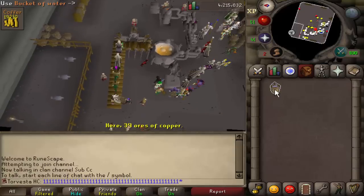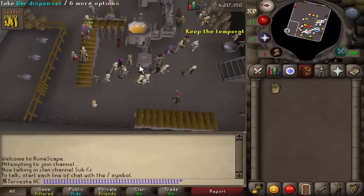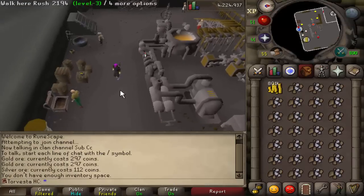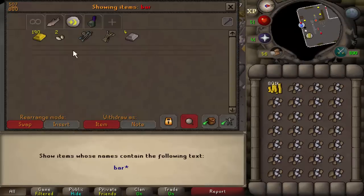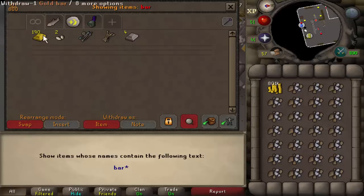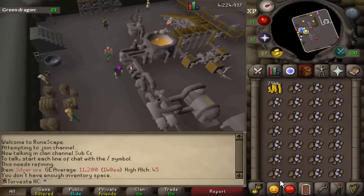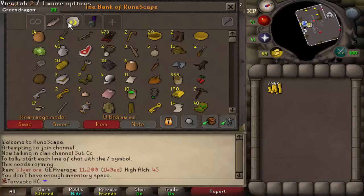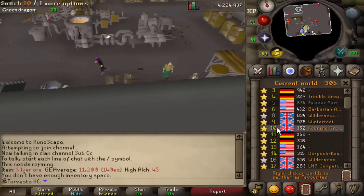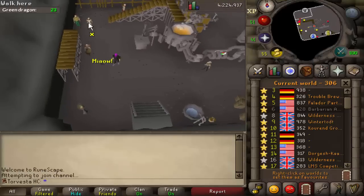Look how much smithing XP we get — 1500. I'm not really here for the smithing XP but I'll take it. I was going to make gold bars into bracelets because they sell for 330 each, but keeping them will be super useful for all the jewelry. The best way would be to buy buckets of sand and soda ash from the charter ships, but that's practically impossible with Hardcore Ironman right now because everyone's doing that.